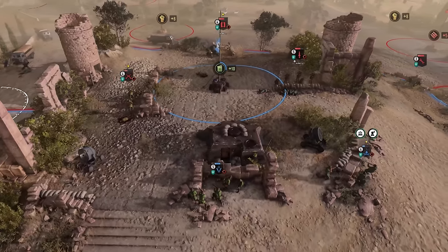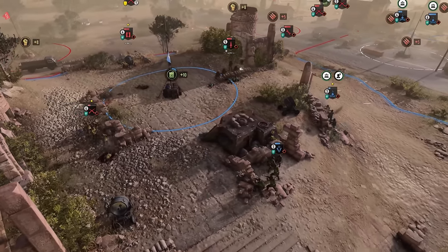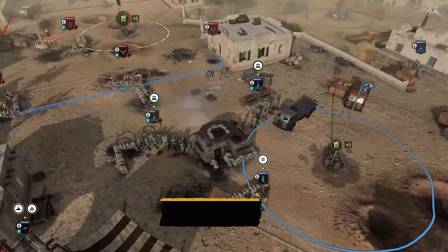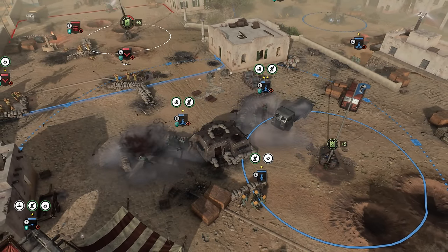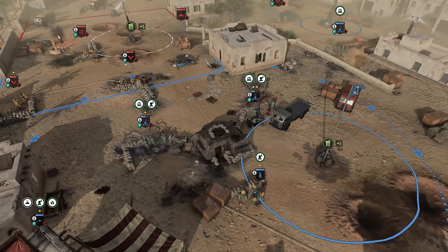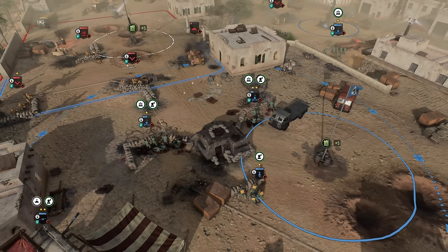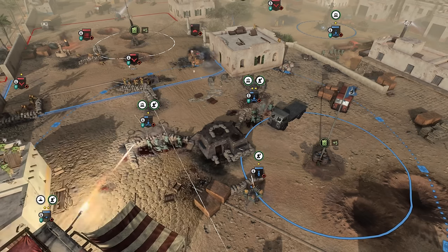Rapid Fortification will help by granting you a bunker that can construct itself at a reduced cost. If your positions are getting hammered and you need to hold the line, then call in the reserves. All bunkers will provide free reinforcements periodically and make infantry harder to hit. It's the ultimate defensive ability to use when trying to hold off multiple enemy advances.